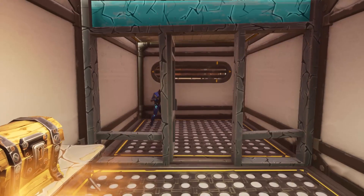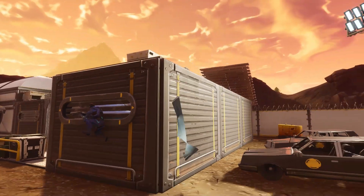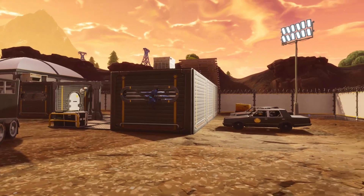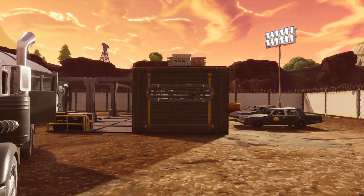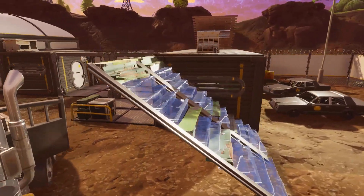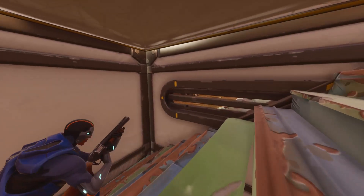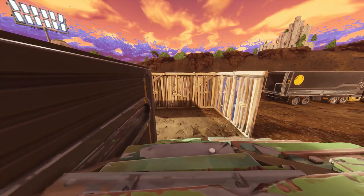Basically they're all located where this sort of window placement is — all of the buildings that have this window, you can do this with. All you guys need to do is just place a ramp at either side. You can do the inside or the outside, and what you can do is basically walk through it. It doesn't actually act as a physical surface, so you can walk straight through it.